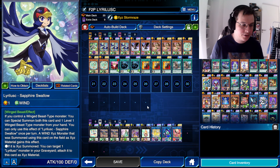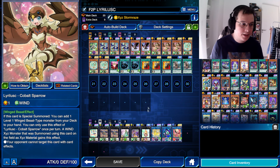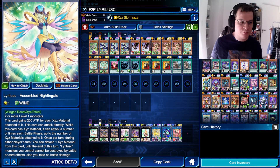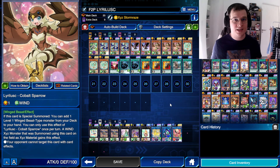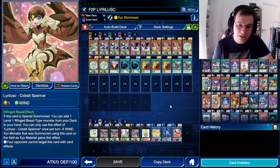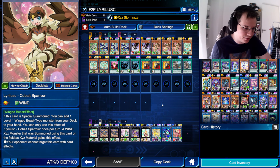Another interesting thing about this deck: Sapphire Swallow allows you to attach an additional material from the Graveyard to the Xyz Summon monster. And Cobalt Sparrow prevents the Xyz Summon monster from being targeted with card effects — which a lot of people don't really know about, because this is not printed on the card that you summon. Rather, it's a trait passed down by the card that uses it in the Xyz Summon. There are a couple of cards that do that, and you have to know about them.